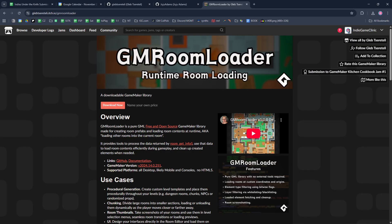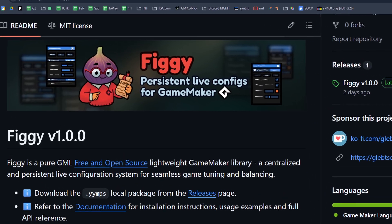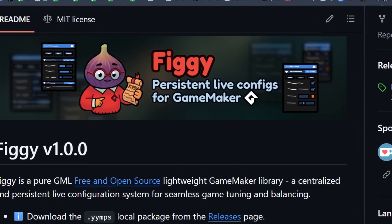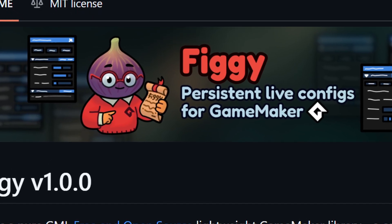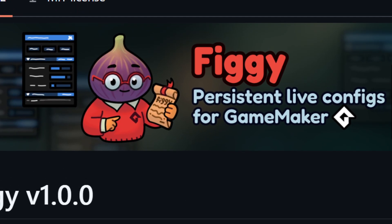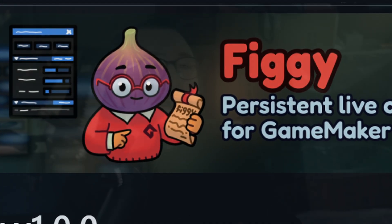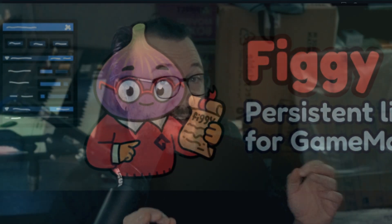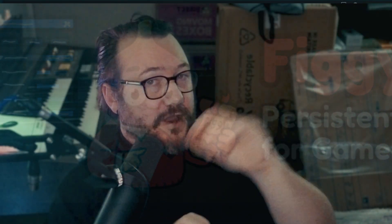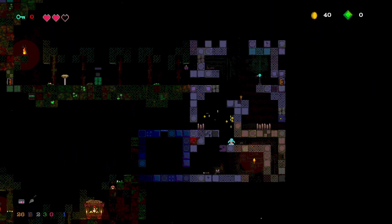A couple of things I want to shout out specifically for Gleb are the libraries he's put into the game: Roomloader, Lookout, and Figgy. Figgy is a new library that Gleb has been working on, and it basically allows you to live config the game while you're playing it and then save those variables. Depending on what game engine you're coming from, that might not be a special thing to you, but it is something that didn't exist in GameMaker before. So it's a fantastic set of things — it means I can be playing the game and mess around with jump height, gravity, economic balancing variables, pretty much anything. That's going to be really, really helpful.